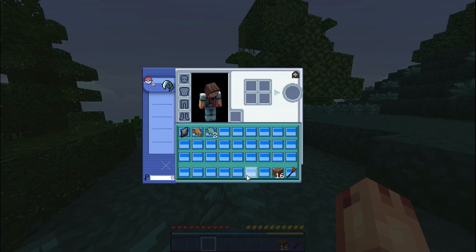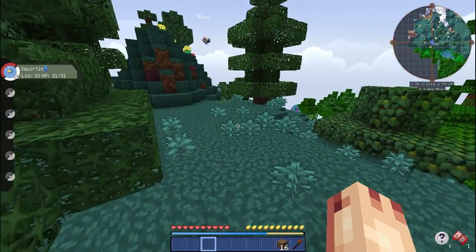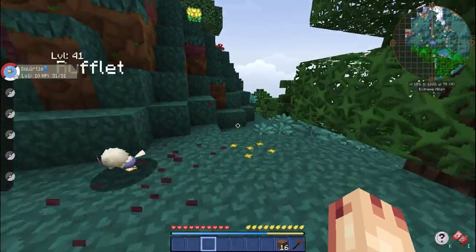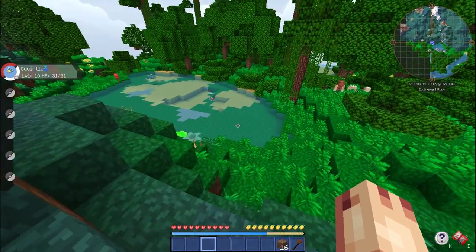We are going to need to make some stuff — we may need to go back home to create a crafting table and put down a chest. Where is my home? I should set a waypoint. I never lose it — it's definitely just over here somewhere, on the edge of... Oh my god, look at that Pokemon! What is that? It's called Basculin!